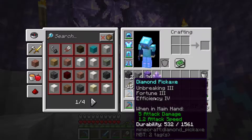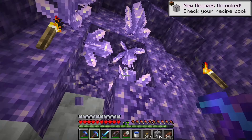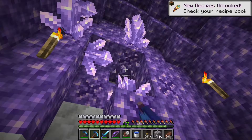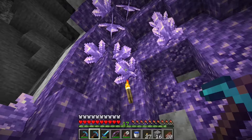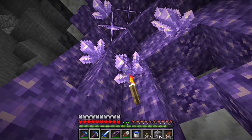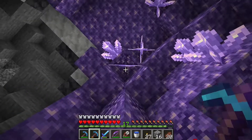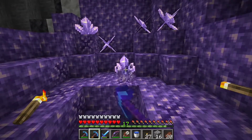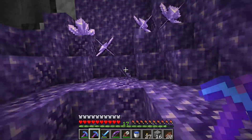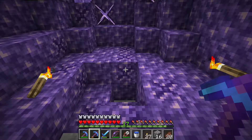There are a few more blocks you can use for building. I really like calcite even though I don't usually work with white blocks, but the texture isn't too bad. I'll hopefully use it in a build in this world, or if not in this world then in my other worlds. There is also a difference based on how you mine the amethyst crystals.